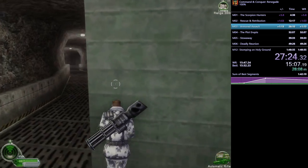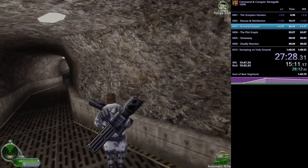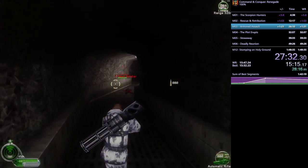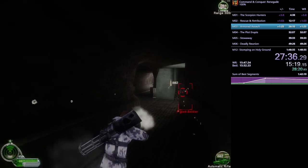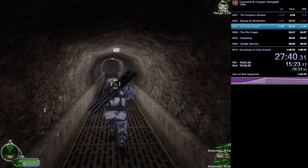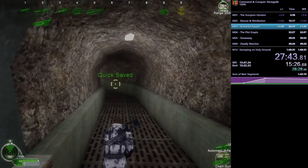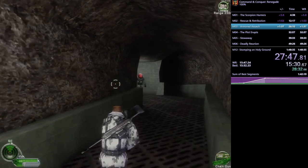Now he's in the catacombs section of this level — fairly straightforward, just walk in a straight line and shoot enemies. He shoulder-peeks with third-person mode to know where enemies are and line them up, also using the free-look available in third person that isn't available in first person.